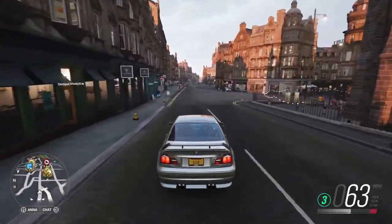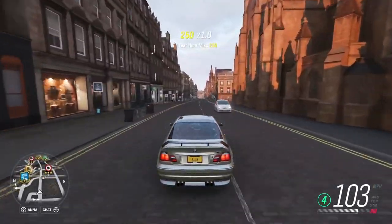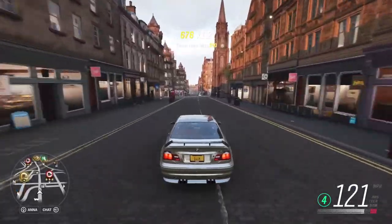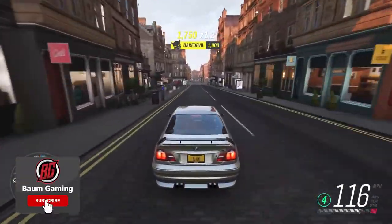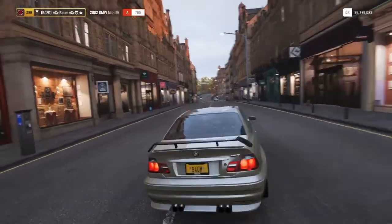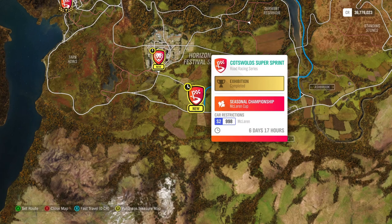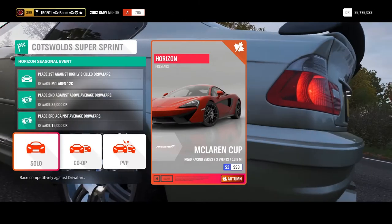What's going on guys, welcome back to the channel and into another day in the autumn season of Forza Horizon 4 Series 40. We're driving around in the BMW M3 GTR that we unlocked in the last video, so if you haven't seen that definitely go check that out. But today we're gonna be taking part in the McLaren Cup to unlock the McLaren 12C. The car restrictions are S2 998 and it has to be a McLaren, so I've got three cars set up, one for each of those races.